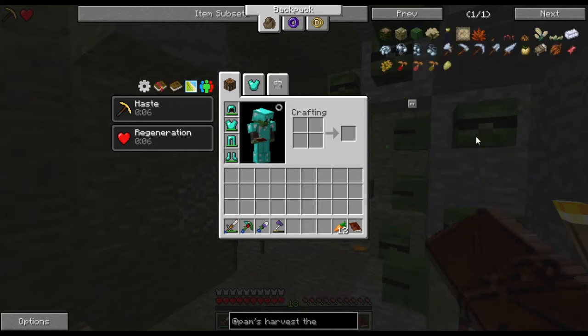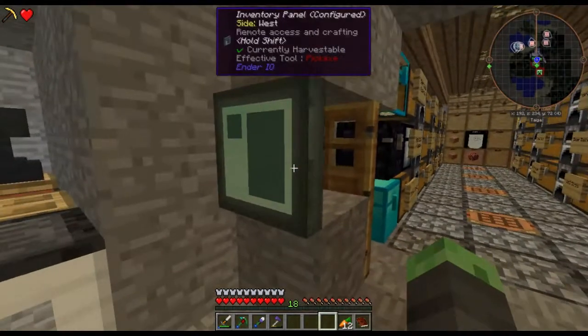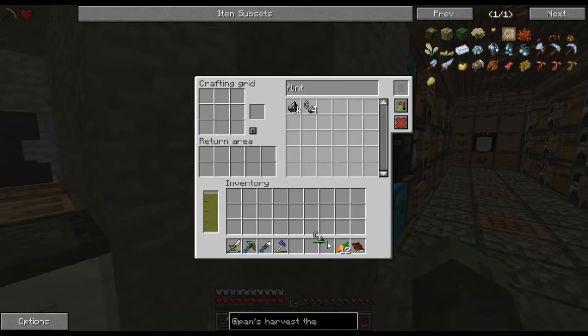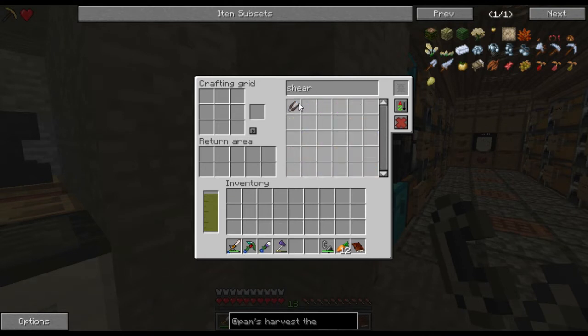Pam's Harvest the Nether essentially adds some other nether materials. The first quest wants me to get nether logs, nether leaves, Ignis Fruit Sapling, and Ignis Fruit. The Ignis Fruit tree has nether logs and nether leaves. Pam's Harvest the Nether adds nether trees called Ignis Trees that spawn in the nether, and they drop nether equivalents of apples. So that means just a quick trip to the nether, and we need some shears to get the leaves, and probably a bit of cobblestone just to bridge.